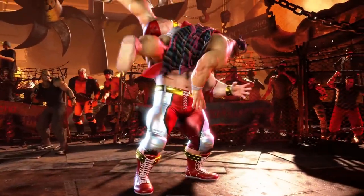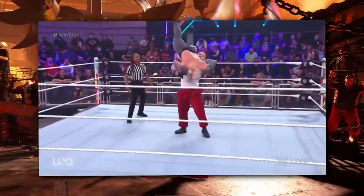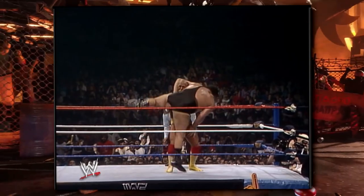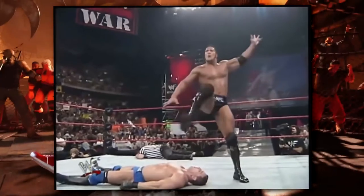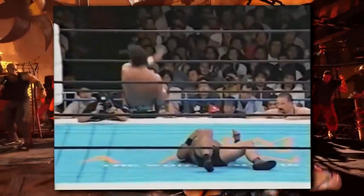Up next is a body slam, which is a very basic wrestling move. I think the most famous example of this would obviously be Hulk Hogan versus Andre the Giant. This elbow drop is beautiful — it reminds me of the Rock's People's Elbow, or maybe Keiji Muto's Flashing Elbow.